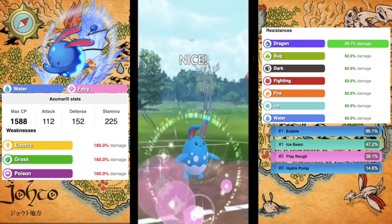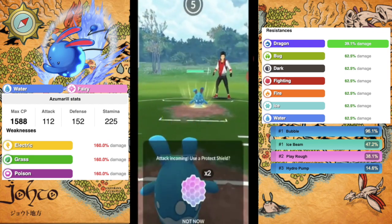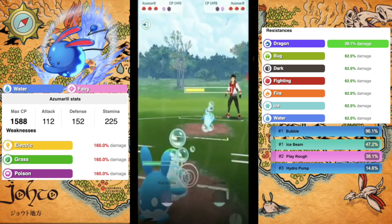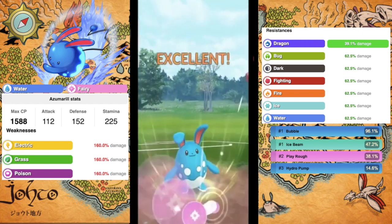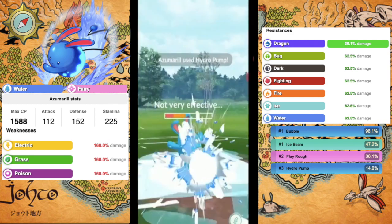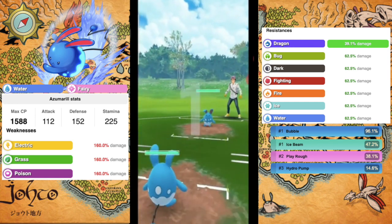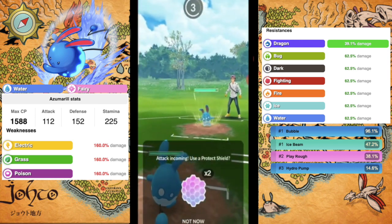Azumarill is super tanky — it could be a meat shield if you wanted. For fast moves, Bubble is the one that charges up fastest. Its only other fast move is Rock Smash, which is a terrible move, so Bubble it is. For charge moves, you have three to choose from: Ice Beam, Play Rough, and Hydro Pump — all good moves. Ice Beam helps cover Flyers, Dragon types, and gives coverage against Grass types that are meant to counter you.